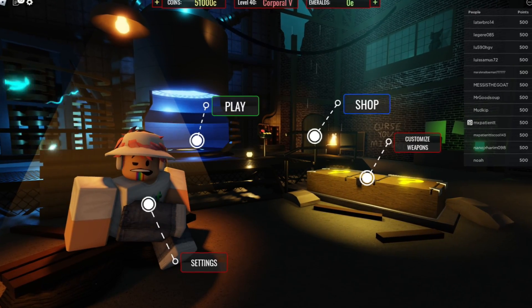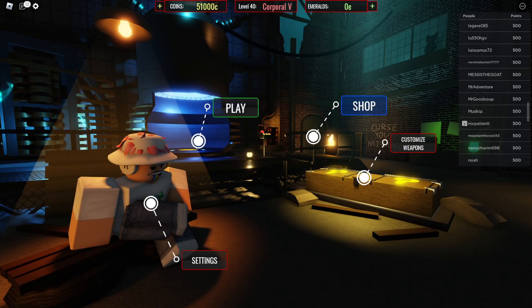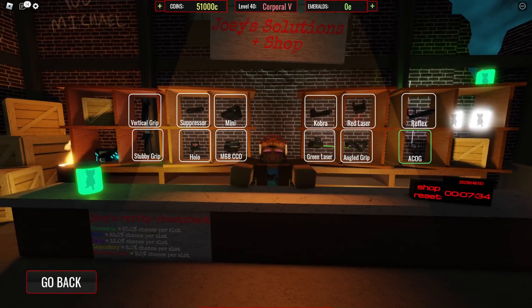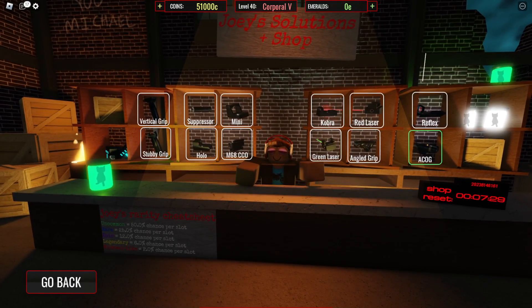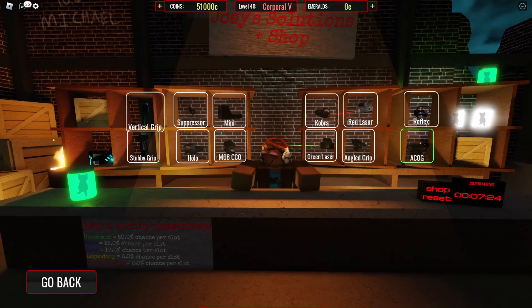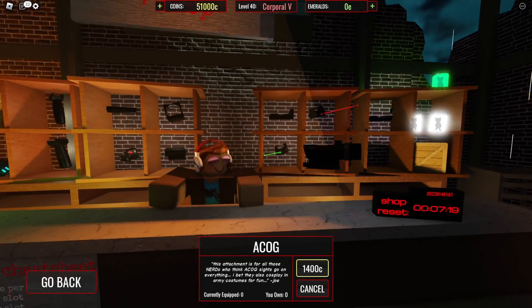So without reading the rest of the attachments update log, basically we got everything in the game that I went over in the last Michael's Zombies video. We have the shop and we have customized weapons. If we enter Joey's shop — we got all the goodies in here. For the rarity cheat sheet, there's only uncommon and rare in the game right now.